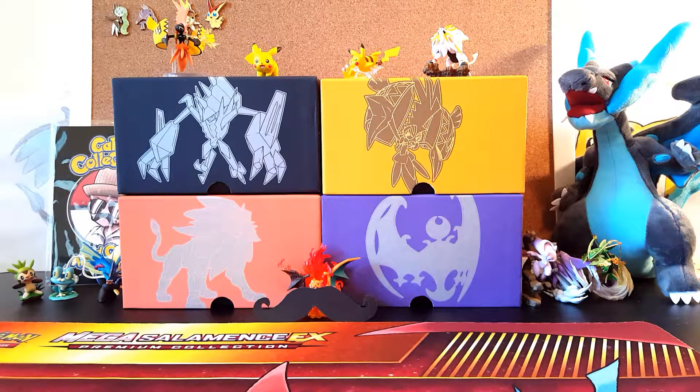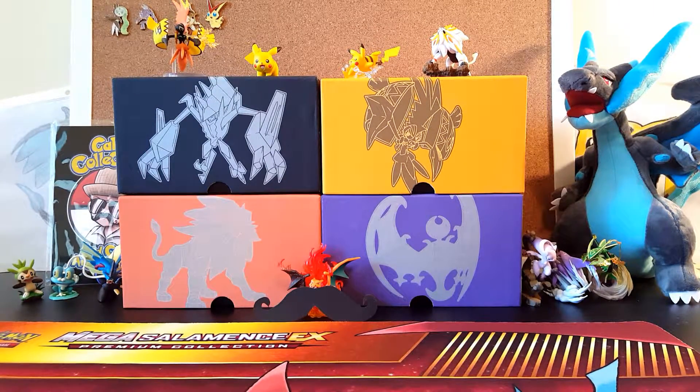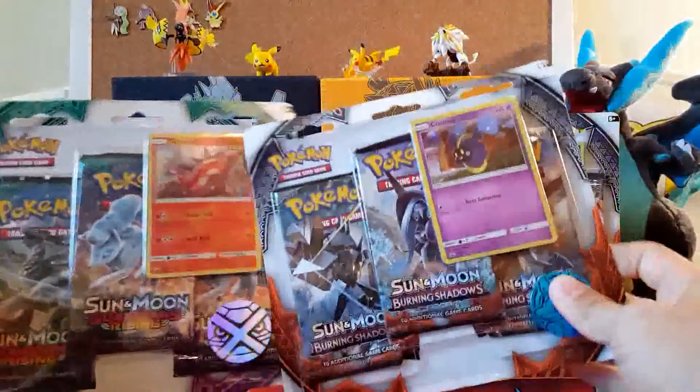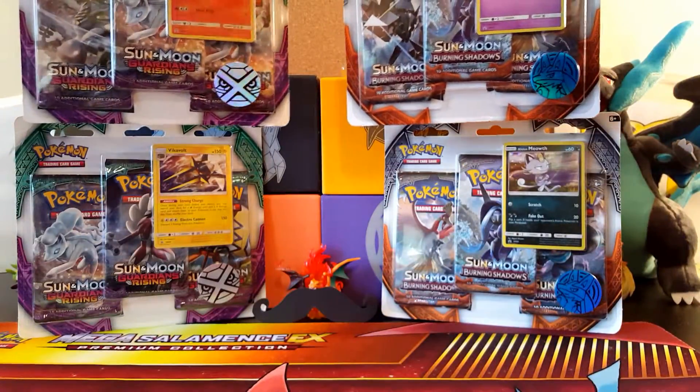Welcome back to another episode of the Pokemon trading card game unboxing and pack opening. Our channel has a lot of pack battles on it — sometimes we battle other people, sometimes ourselves. Today we are putting two blister packs against each other — technically four blisters total. We have the Vikavolt versus Burning Shadows, and in another video we'll have the Turtonator versus the Cosmog.